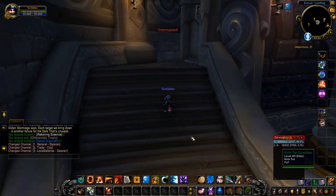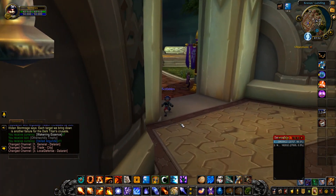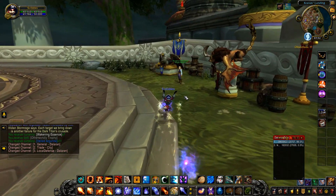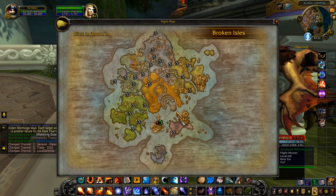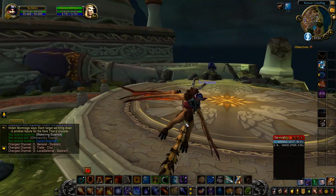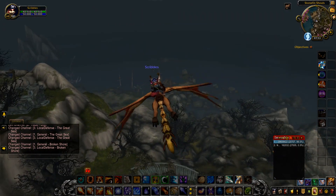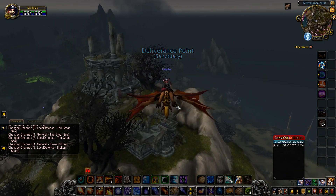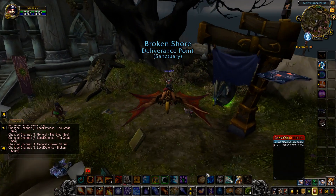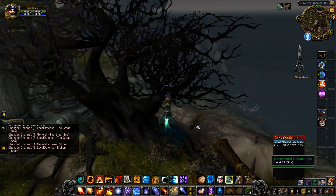Actually I'll just run up the stairs - it'll be even easier. We'll go find the Flight Master, fly over if we can, to the Broken Shore. See you there. Coming into land. We need to head to this sort of bit here. I wonder if I can fly here. Oh, I can. That's bright.